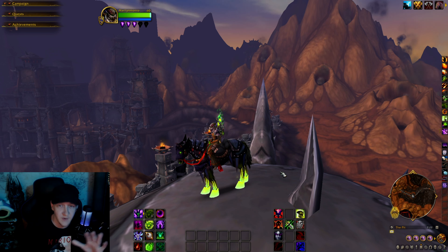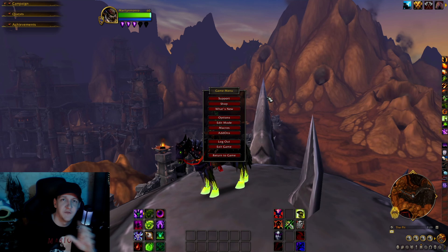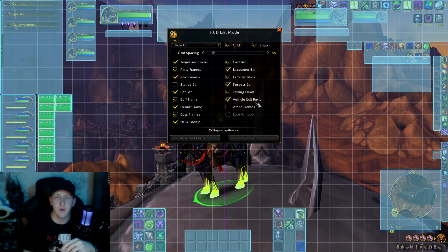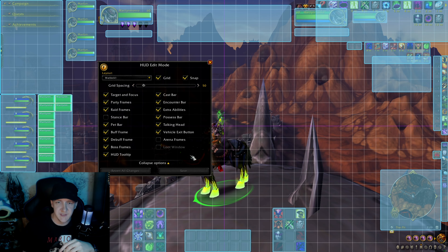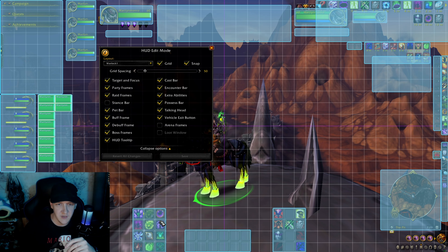Let's get into the quick video here, just gonna do a run through. First thing is first — let's go ahead and open up that beautiful Edit Mode. As you can see, everything pretty much surrounds the center of the screen. I don't have too much hanging off into the center. My abilities are pretty low-key; I only have two columns, so I'm going to be getting rid of one column in just a second.